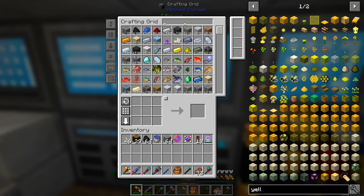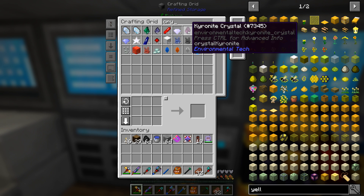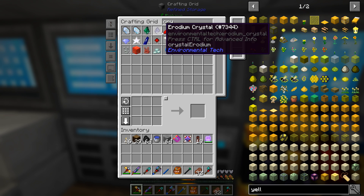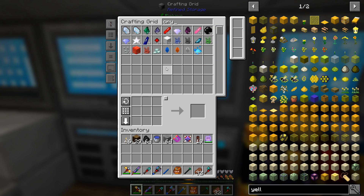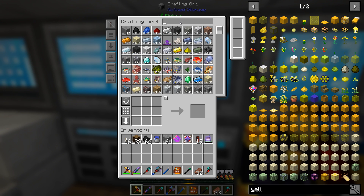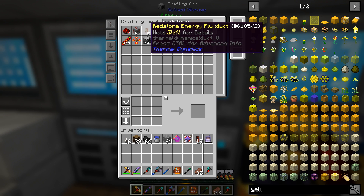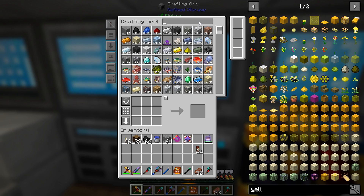We've got 51 of the kyronite left, and the next crystal — I'm not even sure what it is — but we've got 560 of that and 156 of that, so we're doing pretty good. Looks like we have just enough redstone and then we need speed — eight of those.